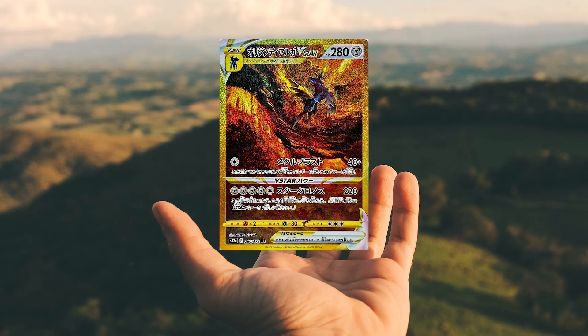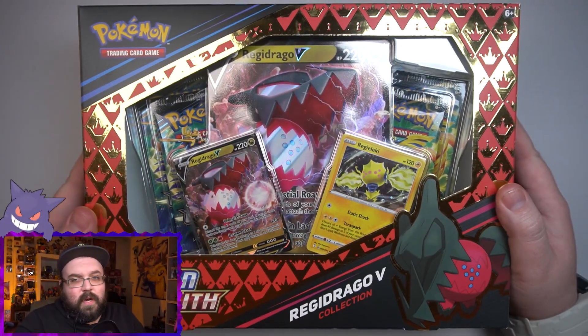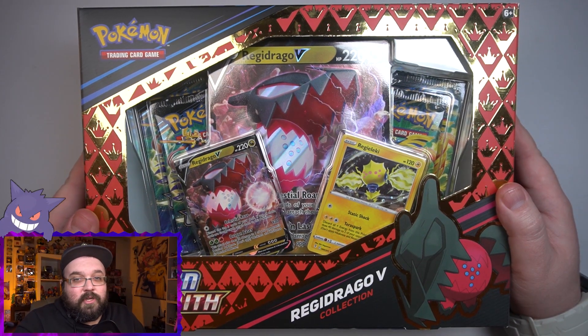I have a bone to pick with Crown Zenith. The first video I did — the Pokemon Center ETB — was awesome, loved it, good pulls, gold card even. Every one of these Regielecki and Regidrago boxes I opened? Not so good. The last Regielecki opening wasn't terrible — we got some character rares — but I need some textured stuff, some shiny things. We better get something today.